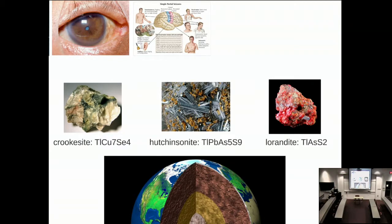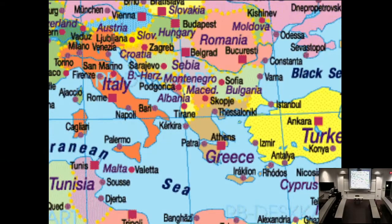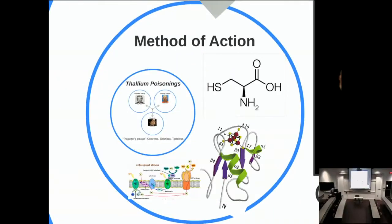In crookesite it's combined with copper and selenium; in hutchinsonite it's combined with lead, arsenic, and sulfur; and in lorandite with arsenic and sulfur in different compositions. Generally it is no longer mined but is created synthetically in the lab. Where it used to be produced was in Macedonia, the small country just north of Greece.